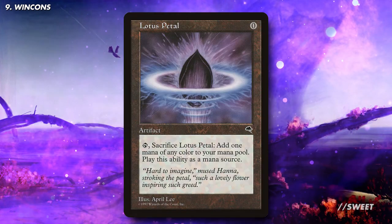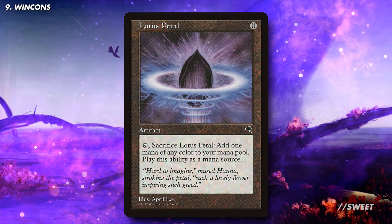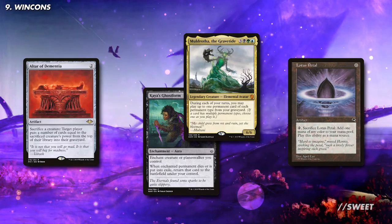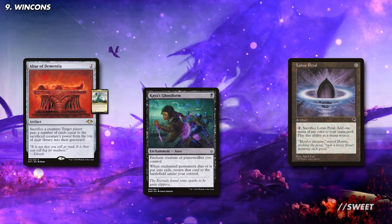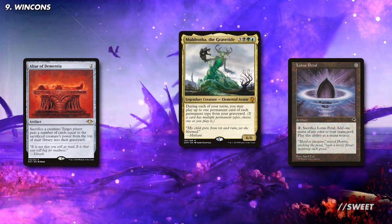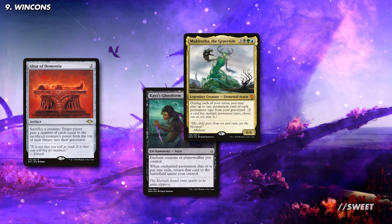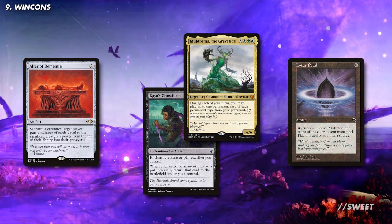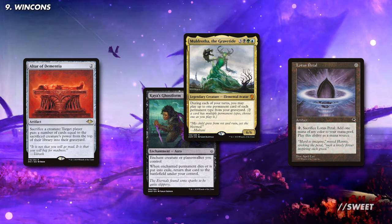And then one last combo which only needs one additional card from things we've already mentioned. That additional card is Lotus Petal. When Lotus Petal is combined with Muldrotha, Kaya's Ghostform, and Altar of Dementia, you can infinitely mill out any player. For it to work you need all permanents in play and you need Kaya's Ghostform attached to Muldrotha. You sac Muldrotha to Altar of Dementia and mill out a player. Kaya's Ghostform will mean Muldrotha will come back into play. You then sac the Lotus Petal to recast Kaya's Ghostform from the graveyard. And then because Lotus Petal is 0 mana, you can then recast it as well. You can repeat this infinitely and mill out all of your opponents, because every time Muldrotha comes back it's a new creature and doesn't care about the permanents you've already played that turn with the other Muldrothas.